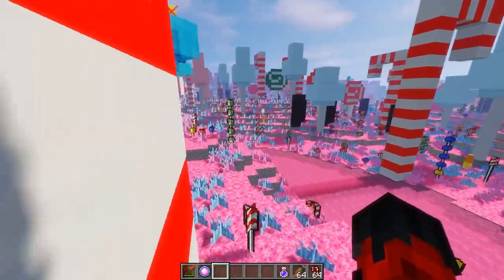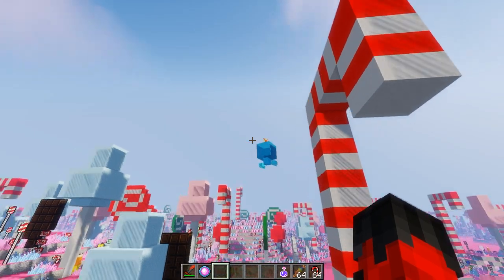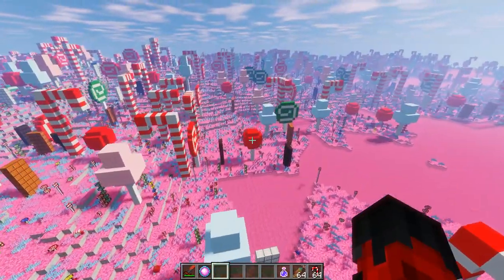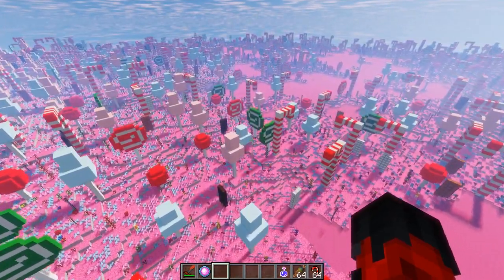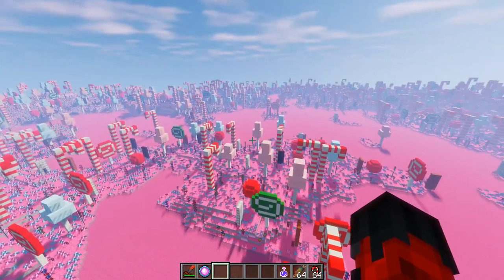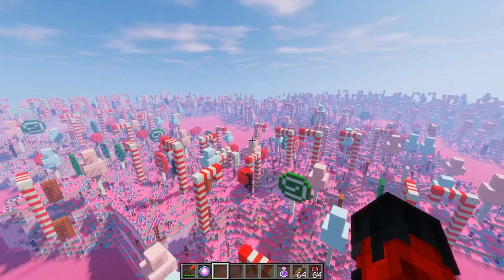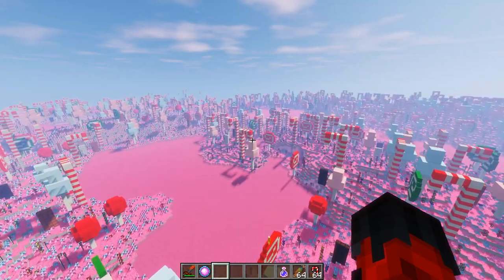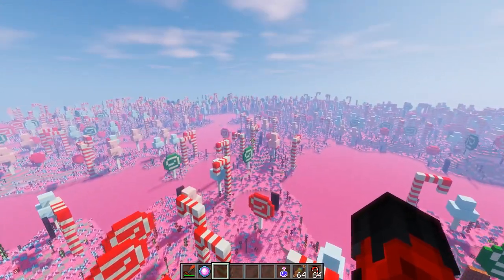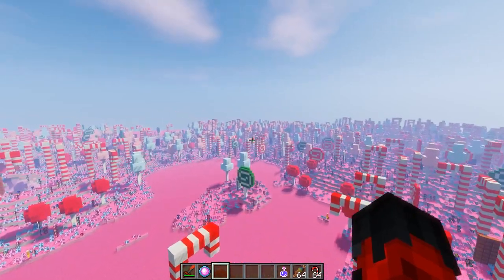There are airhead mobs floating around, some peppermint snail-looking creatures — they look super cool, and I bet they taste delicious. There don't seem to be any dungeon structures underground in this dimension. This place is pretty sick if you want to live in a world of sweets with bright colors. I want to hear your favorite dimension from today in the comments — let me know where you'd set your base up. This candy dimension is probably my favorite so far.